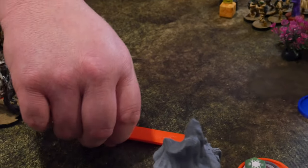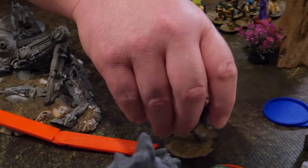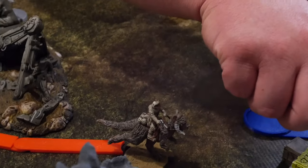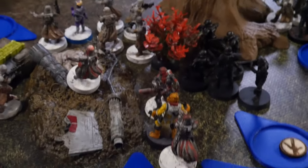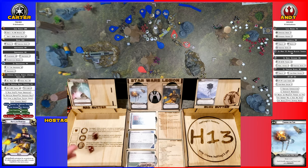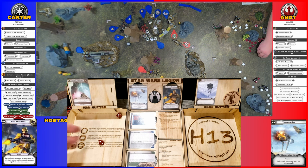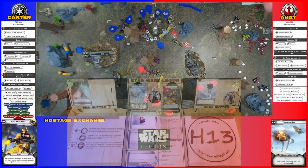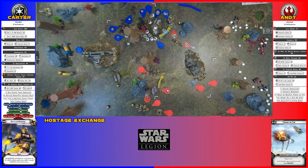The Tauntaun moves and shoots that group of Snow Troopers. Sharpshooter takes away the light cover benefit. One hit — saved one. Get suppressed, man.